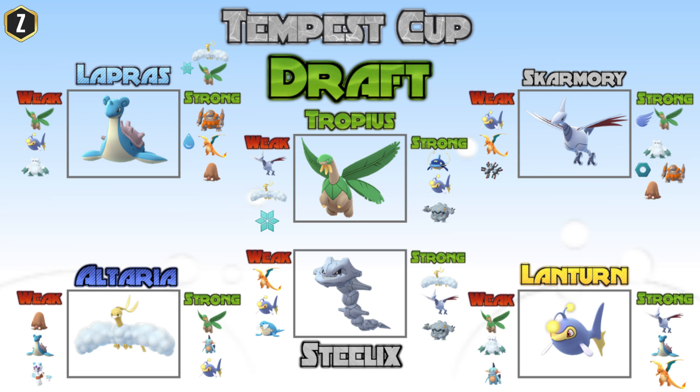As you guys see here, I'm choosing Pokemon that cover each other, and I can pair them in multiple different ways. Because when you come across a lineup like this, I can go with any team of three and it's going to be really hard to figure out which way I'm going. On top of that, the Pokemon I have can cover a wide variety of the meta we are going to see.